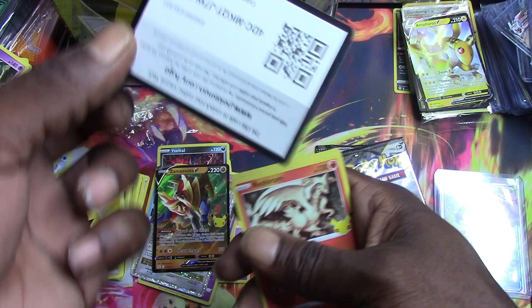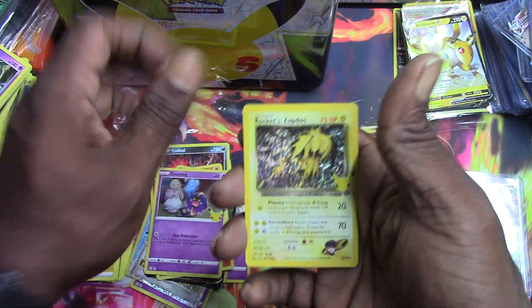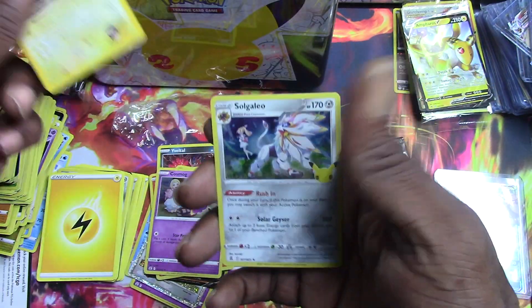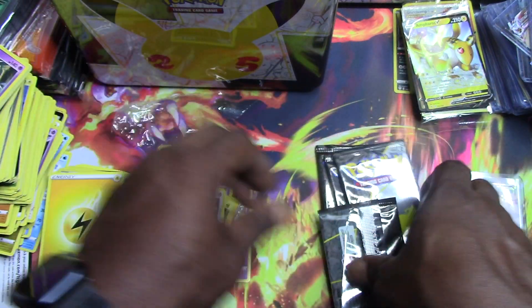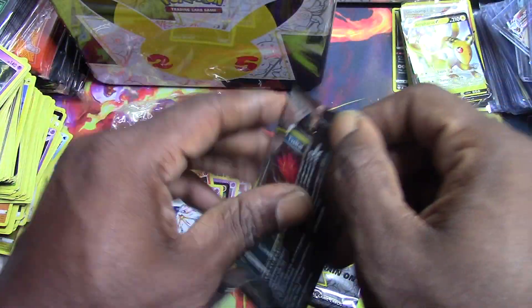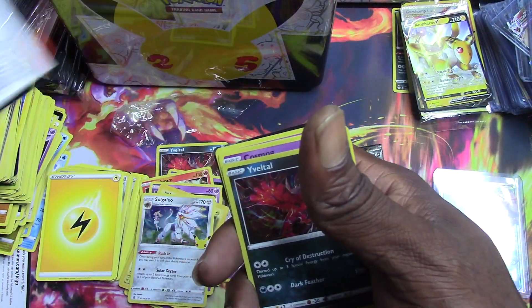There you guys go — a rush around, Cosmo Em, Team Rocket, Zapdos, and a Solgaleo. Three packs left, some decent hits so far.